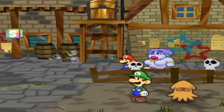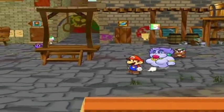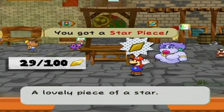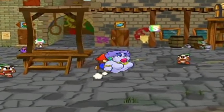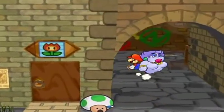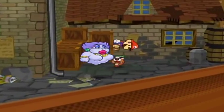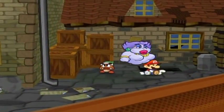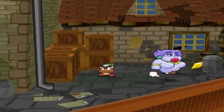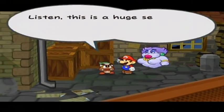We are back in Rogueport to get the star pieces left lying around this place. Starting with — actually, I think there's only two. There's Luigi with another story. There's a star piece right over here. And if you go in back behind Zesty's house, right over here — another star piece!